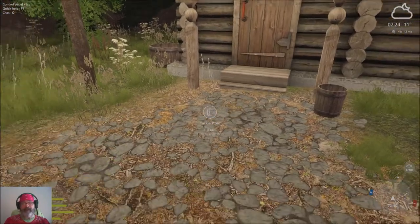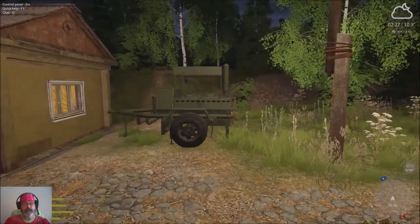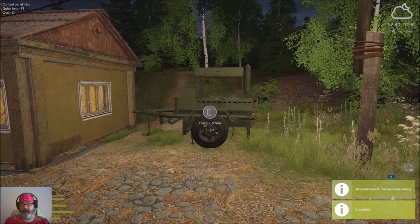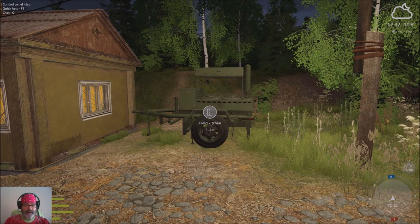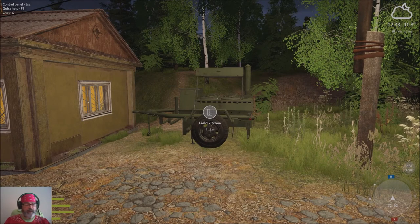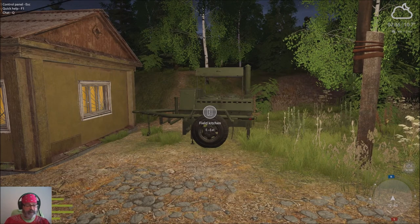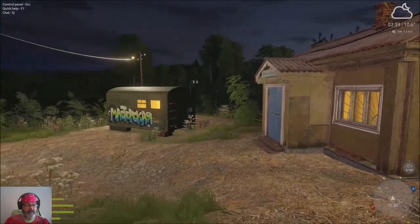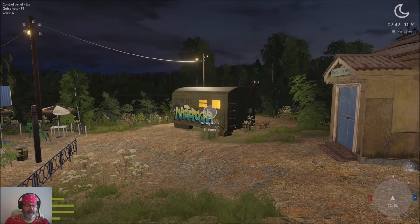The nice thing about Mosquito Lake is there's a field kitchen right here. Press E and you get to eat. You're allowed to do this one time per in-game day, which is once per hour. You'll see the bars on screen: the first bar is energy, the second is your hunger level, the third is your life, and the fourth is comfort level — which is very important.